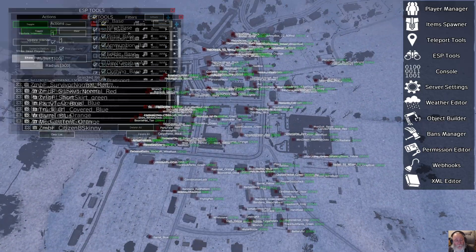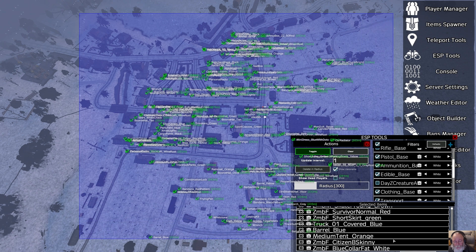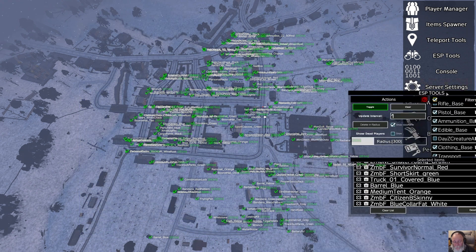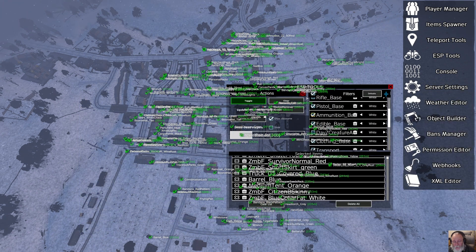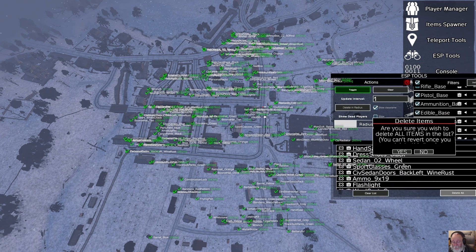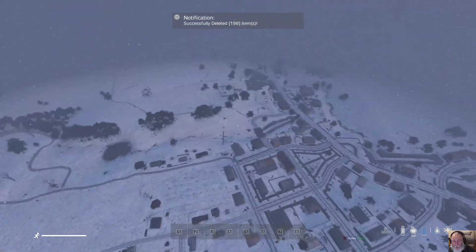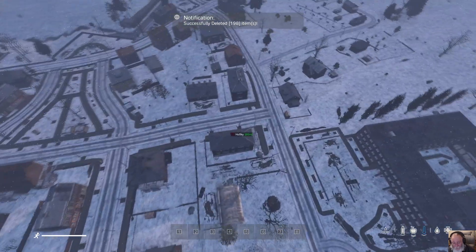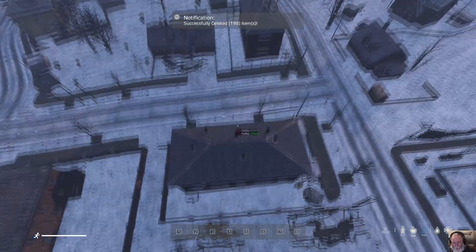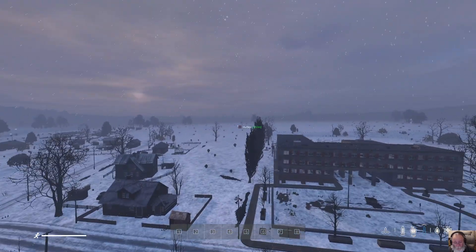If you have ESP up, you can hold down your right mouse button and drag across the screen — everything will be selected, everything listed, and you can delete it all like that. The only thing left is me in this area; I have deleted everything.